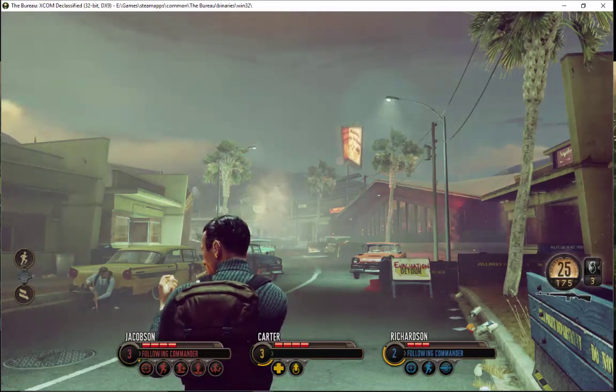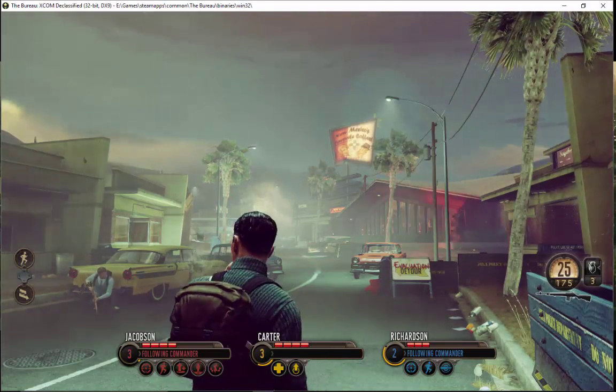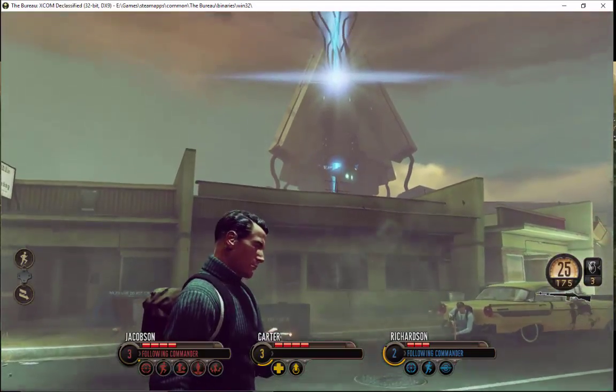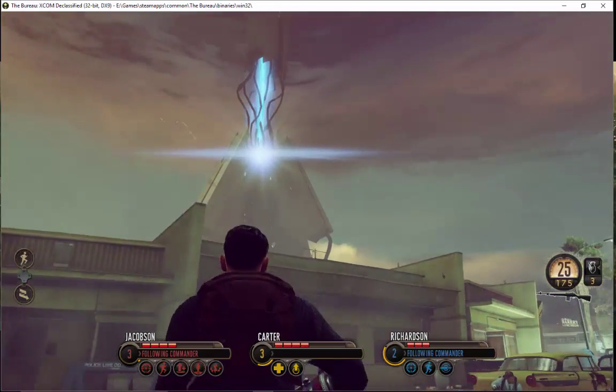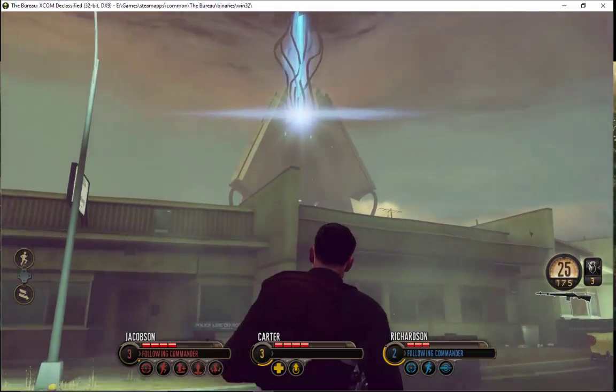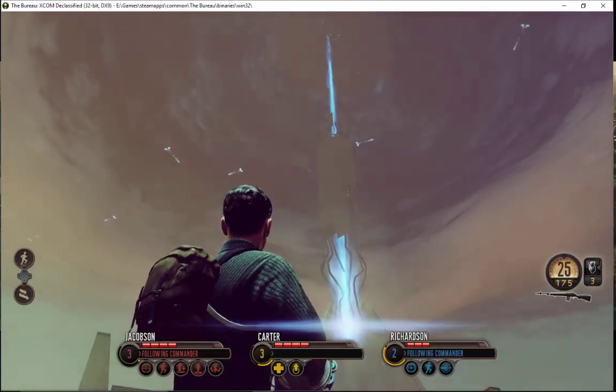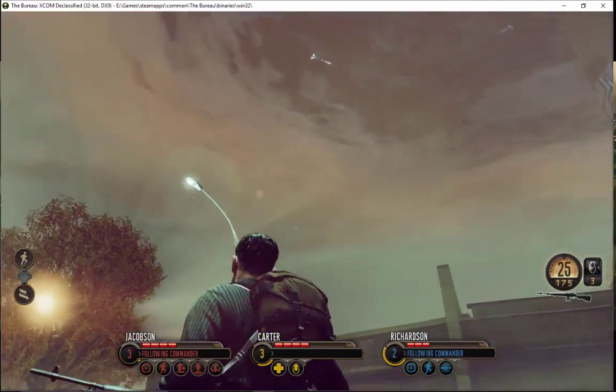How dead ends are done well as well as poorly. How we come into significant events in the mission progression. And again, combat layout, since this is a cover-based combat style game. One of the big things is this is our target, our focal point, our goal. We are trying to get to this alien base, which has a dominating presence, which is very cool.